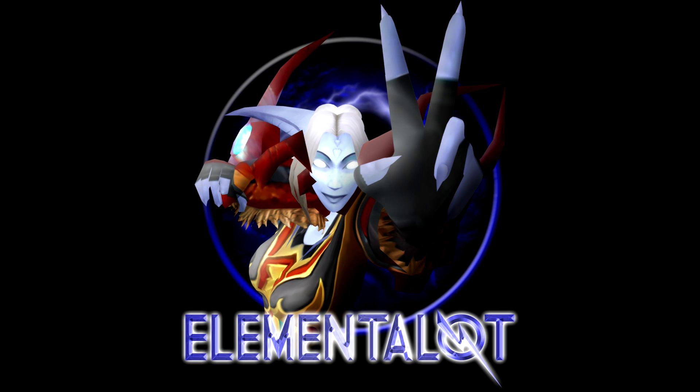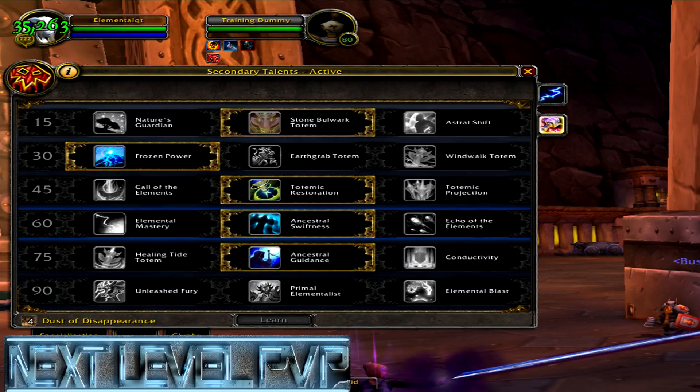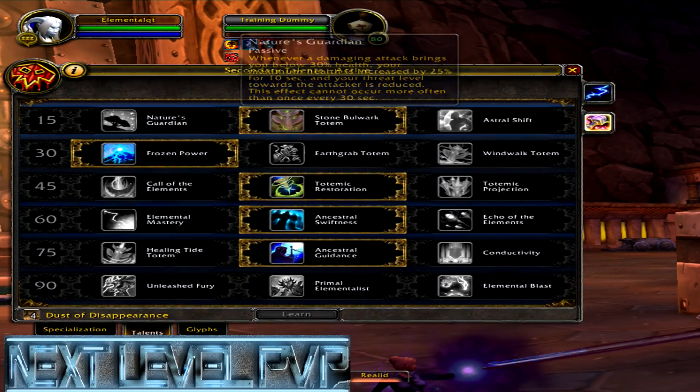What is up guys, Elemental here, and today I'm with Next Level PvP doing some Enhanced Shaman talents and glyphs. So let's get straight to it. First off, there are three talents in each tree for each level: 15, 30, 45, 60, and 75.